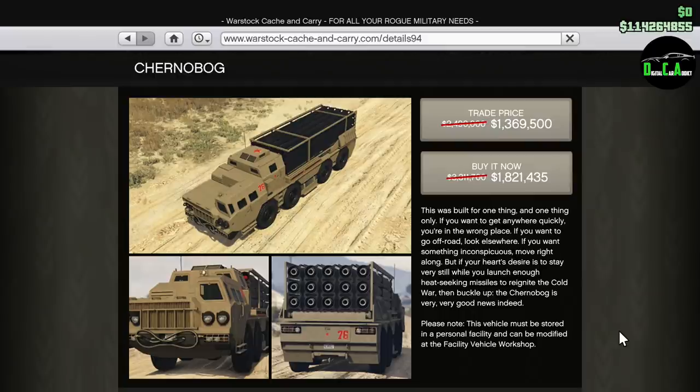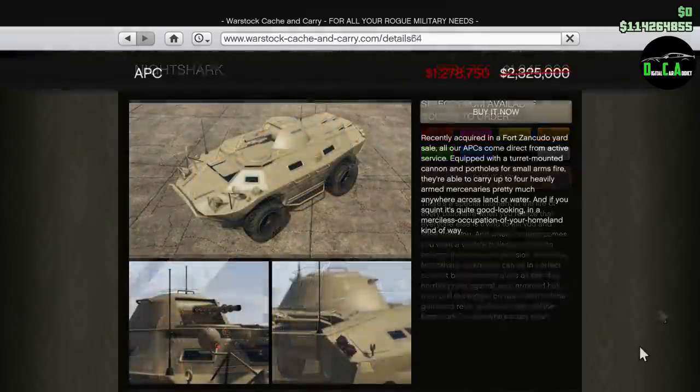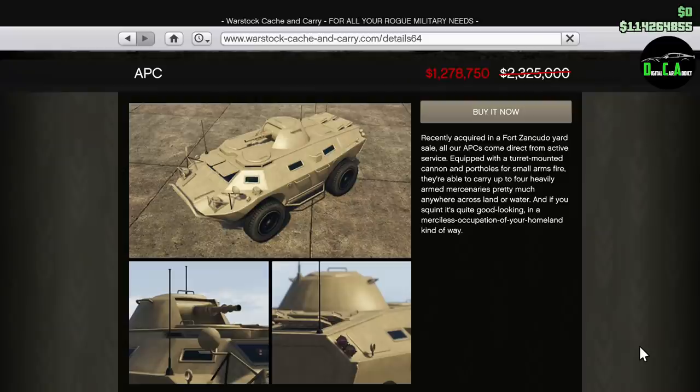We also have 35% off the Night Shark — kind of like a baby Insurgent but a lot faster. I absolutely love the Night Shark; it also has a tow hitch so you can tow the anti-aircraft trailer or random boat trailers. Unfortunately, the worst thing about it is you cannot use it in races, which is really disappointing since it's one of my favorite off-road vehicles.